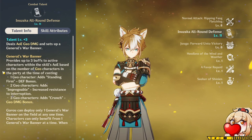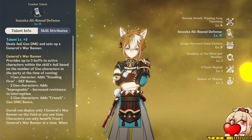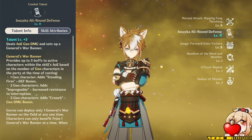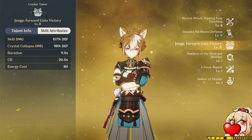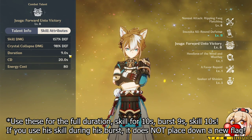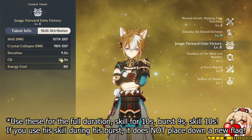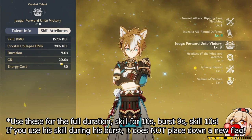It's worth noting that only one of the General's War Banners can be active at a time. So you don't necessarily need to overlay his burst with his elemental skill, but it's possible to do. Since his elemental skill has a 10-second cooldown and his burst has a 20-second cooldown, you can open with his elemental skill, use his burst which lasts about 9 seconds, switch back into him and use his elemental skill one more time. By that time, the cooldown should be basically over.